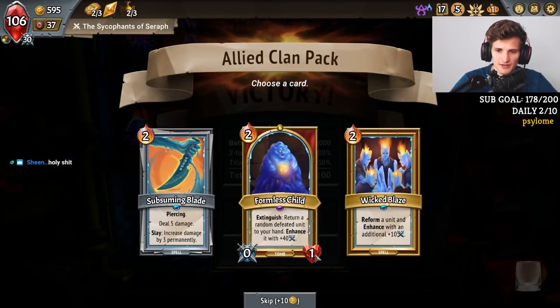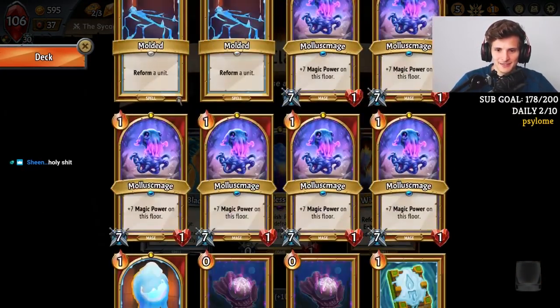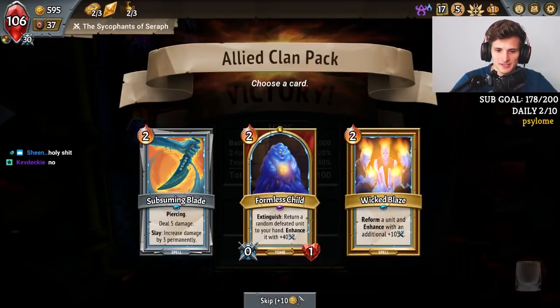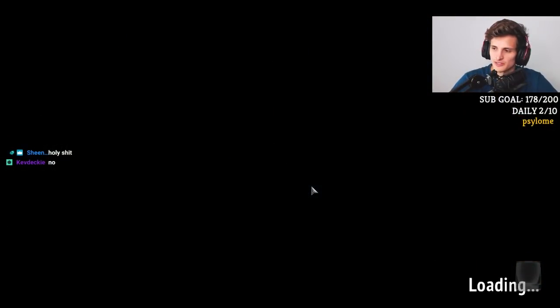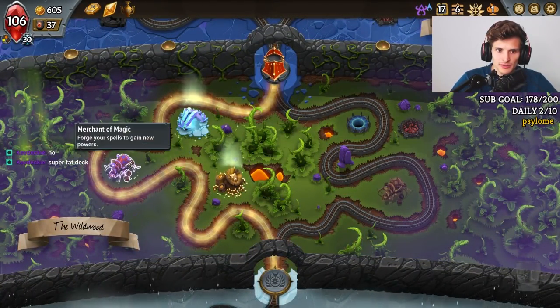Did I take another Sub-Streaming Blade? Nah. Do we want Form This Child? Nah. This deck already has a theme and it works beautifully. So I now just gotta remove cards and we're good. Removal, removal. I do want to upgrade spells though. What spells would I want to upgrade here?